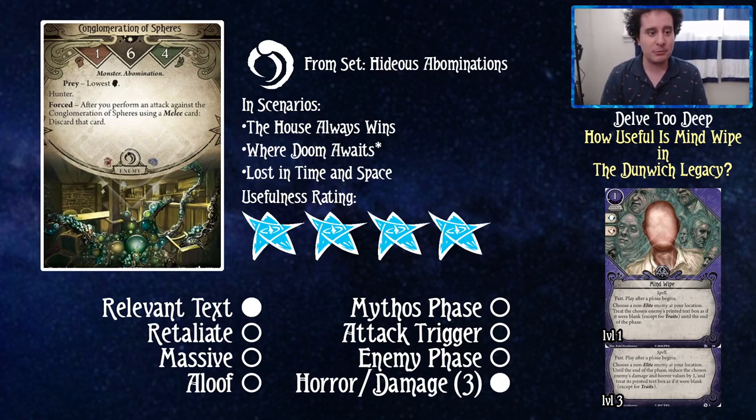Our first four! Conglomeration of Spheres — my most hated enemy in all of Arkham Horror: The Card Game. One attack, six health, four evade. After you perform an attack against the Conglomeration of Spheres using a melee card, discard that card. So if your fighter is using a machete or a harpoon, it's done on one attack — just gone — which makes this guy really hard to kill. If your mystic plays Mind Wipe and takes this guy's relevant text to nothing, you can just kill him normally with a machete. This is the first four out of five for Mind Wipe.